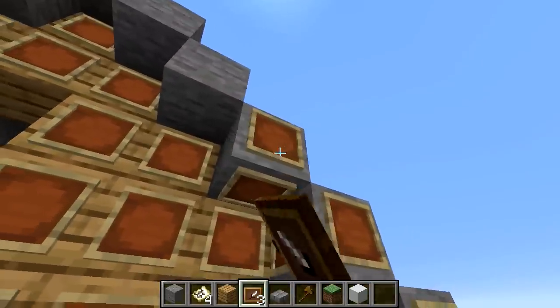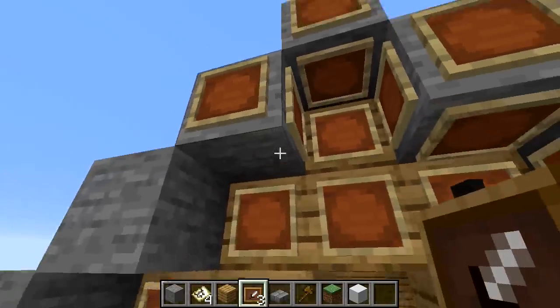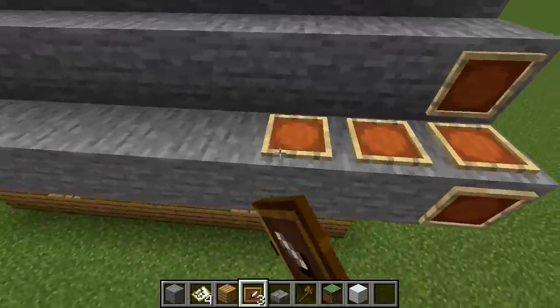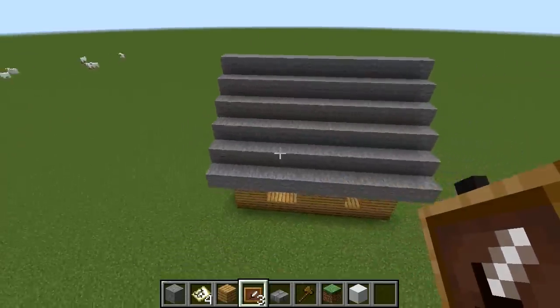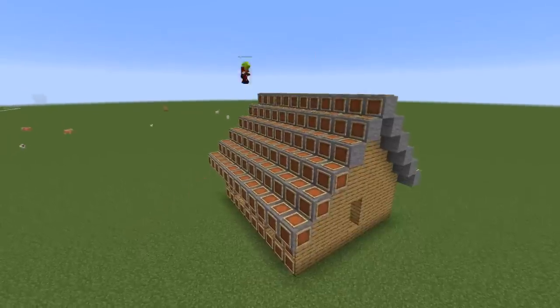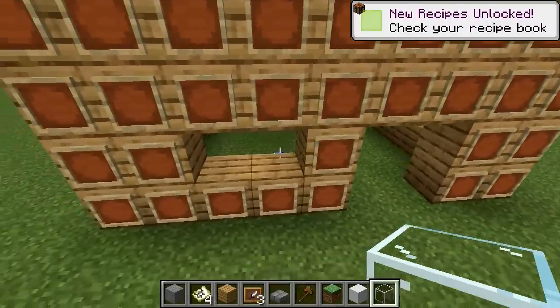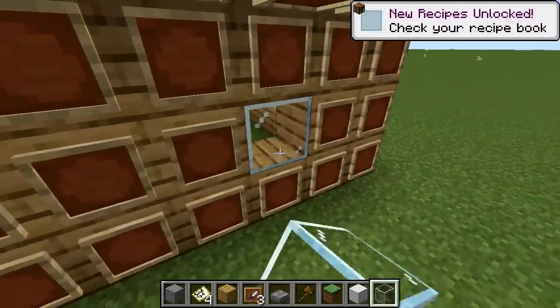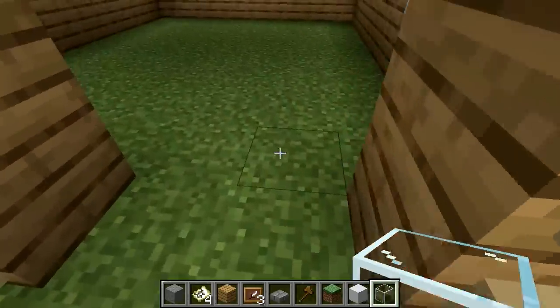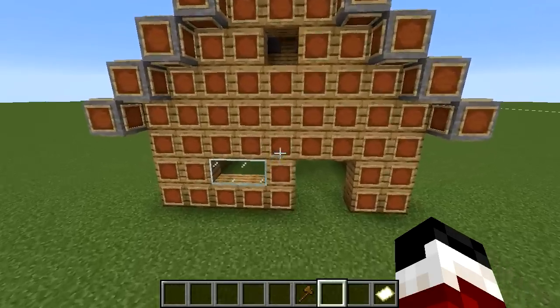And then we have to go through the troubling task of covering our entire house in item frames. There's not a surface on the outside of this house that will not have an item frame on it. I might time lapse this because I think it'll look pretty funny - and it kind of did look funny, but not really. It just looks like I'm placing item frames on a house, which I was. So obviously we're not going to be able to texture every block, so we're going to put glass in here, but we might be able to do it to the floor. Let's start with the walls.